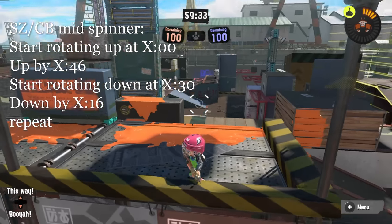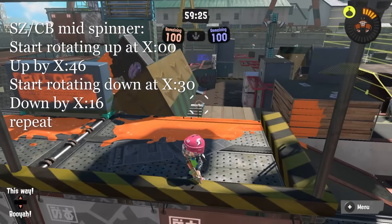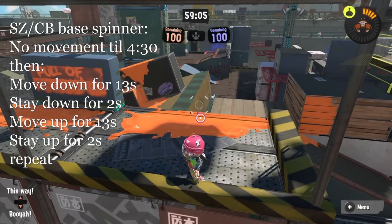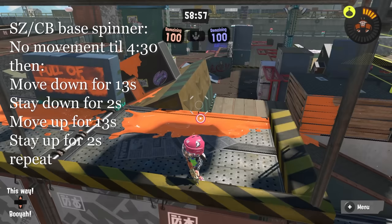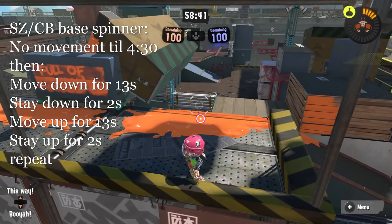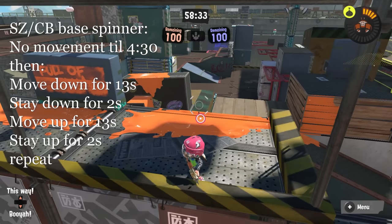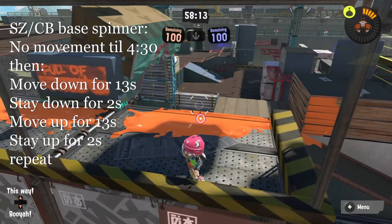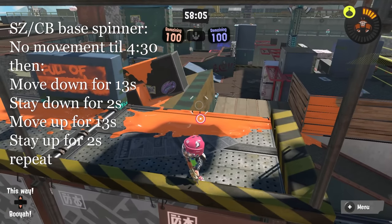In Splat Zones and Clam Blitz, the mid spinners work exactly the same way as in turf war — 0, 46, 30, 16 — but the base spinners are on a faster cycle. They once again don't move for the first 30 seconds, and from then on they'll move for 13 seconds and hold in either the up or down position for 2 seconds. So they go from down to up again in 30 seconds and repeat that cycle throughout the game.